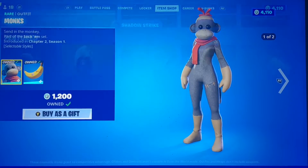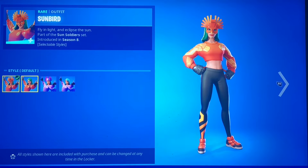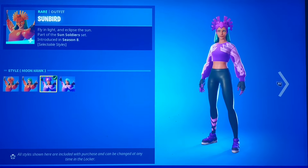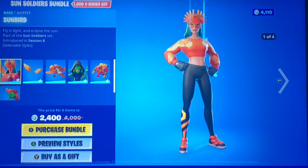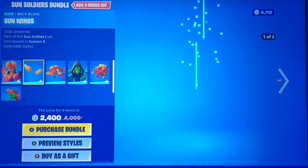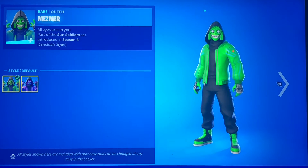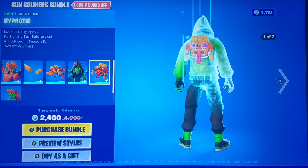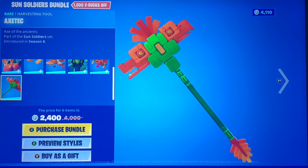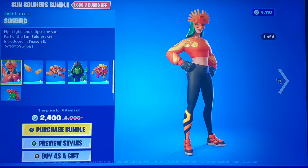We have the Sun Soldiers Bundle — I'll preview this here. We take off the hat, or the headdress, and get the purple and blue style which I love the most. It honestly looks really good. We have the Sun Wings which come in purple to match your secondary styles, the Sunrise glider, the Mesmer with his purple and blue style, and also the Hypnotic back bling with the same style to match.